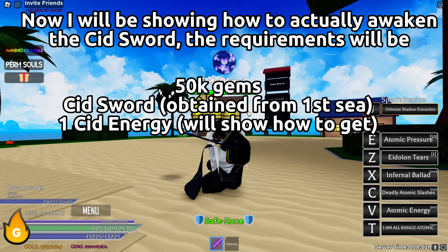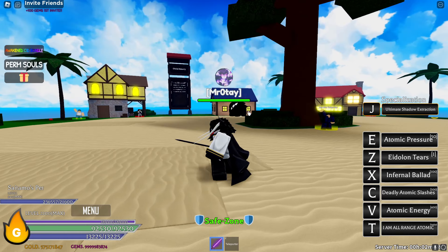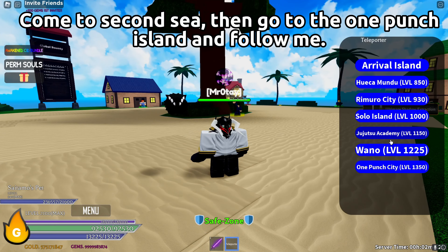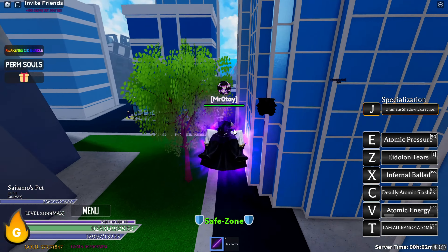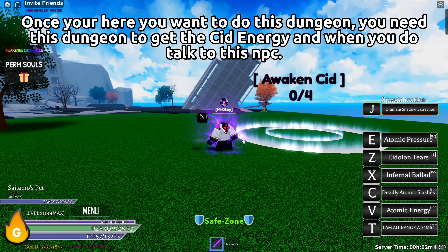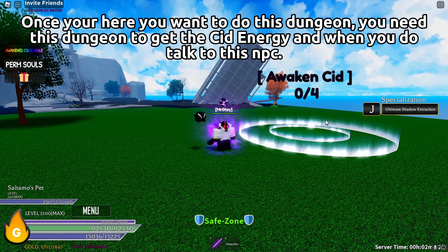Now we'll be showing how to actually awaken the Sid Sword. The requirements will be: come to 2nd Sea, then go to the One Punch Island and follow me. Once you're here you want to do this dungeon — you need this dungeon to get the Sid energy — and when you do, talk to this NPC.